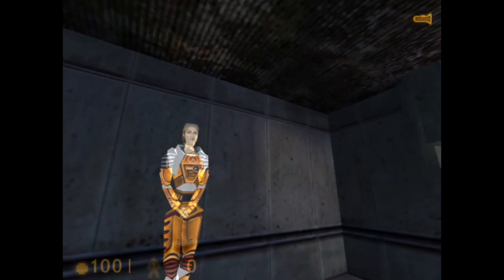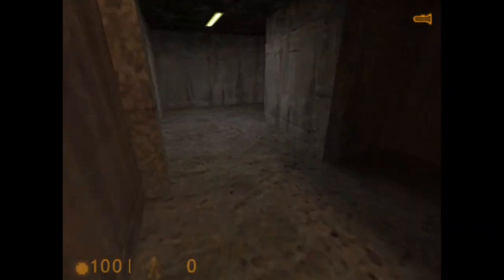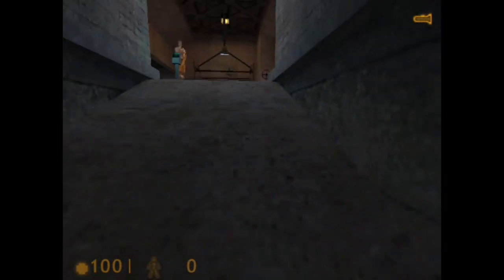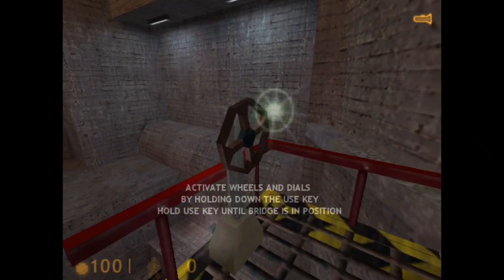Hurry up. When it goes out, a med kit cannot be reused. To spin that bridge, walk up to the control wheel and press the use key.